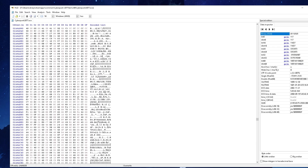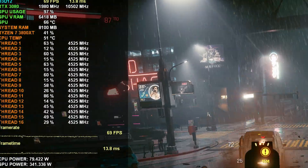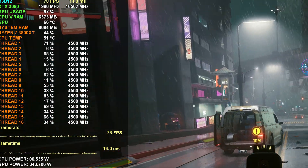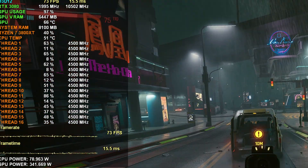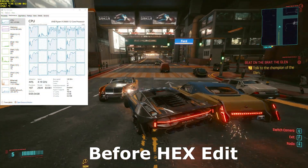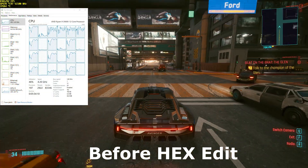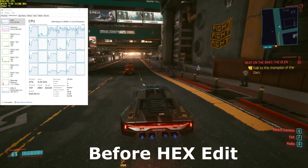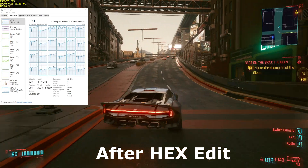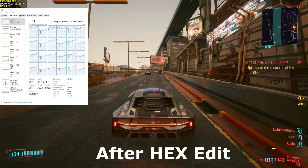Hit save and that's it. Go ahead and launch Cyberpunk, open up Task Manager or whatever CPU monitoring software you're using, and you'll see that SMT will be enabled and you'll see the higher core and thread utilization. Last time I showed the fix on my Ryzen 7 3800 XT test system, and this time I'm applying the hex edit to my 3900X system, which is my own personal rig. Before the hex edit, you can see that patch 1.05 shows in Task Manager that cores are barely being utilized. After applying the hex edit, the game seems to realize it can take advantage of SMT, which is why you see more threads being used.